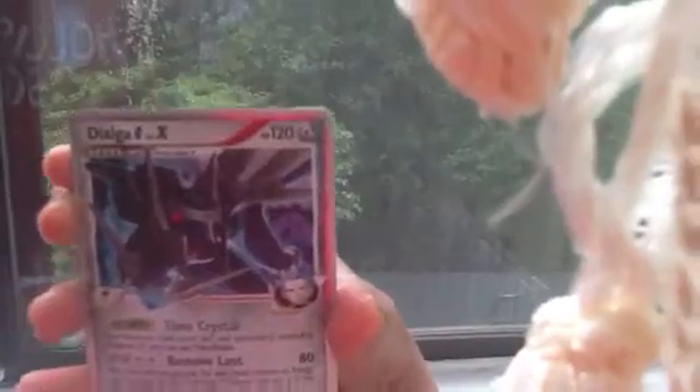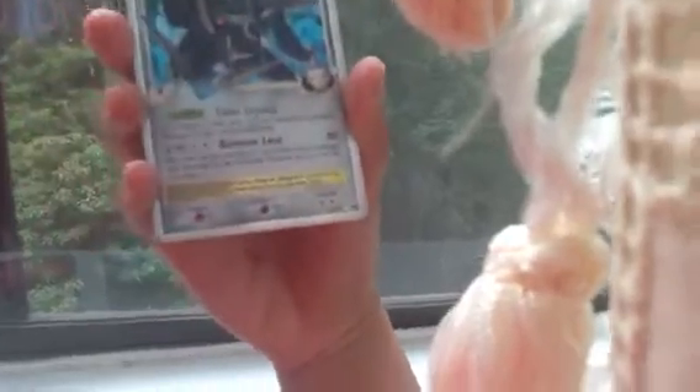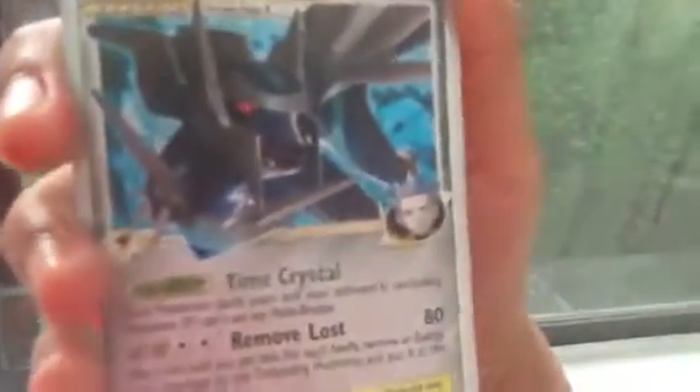Here is Dialga Level X. It is 120 health and has one attack. I really don't know what this attack is, but this character looks very deadly. As you can see, it has a red eye.